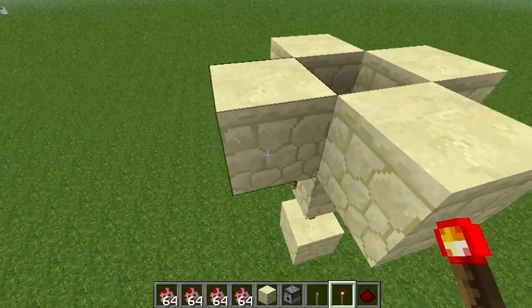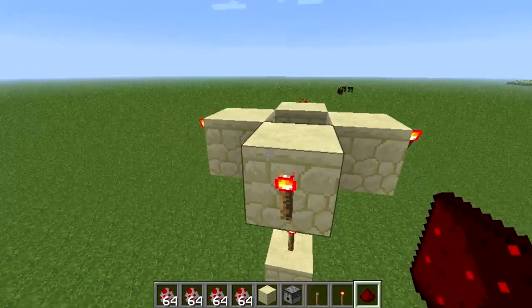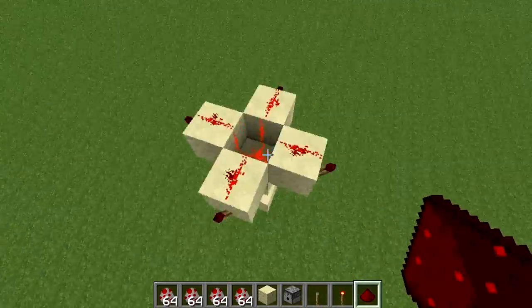Now place a block on every redstone torch and put a redstone torch on the side of it. Then place redstone dust on the blocks.